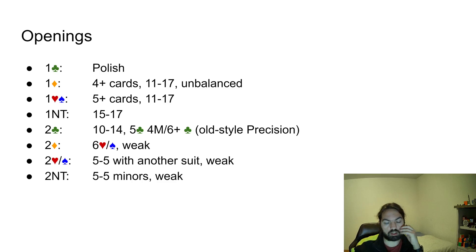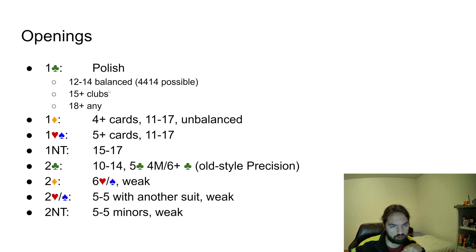Two Hearts and Two Spades are usually played as five-five with another suit and weak. Two Hearts is possible with five-five in the majors, Two Spades shows five-five with a minor. Two No Trump shows five-five in the minors and weak — it's not a strong 20-21, because everything is limited to 17, so you don't need it for that. This means you have a 12 to 14 balanced hand that doesn't fit anywhere, and 15-plus with clubs that's too strong for Two Clubs.